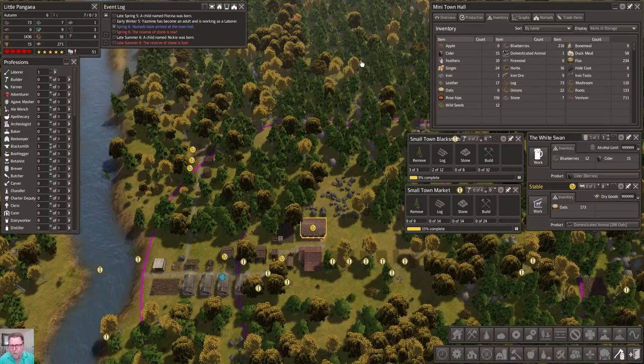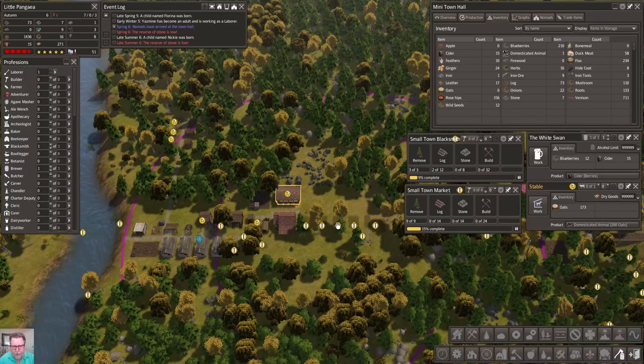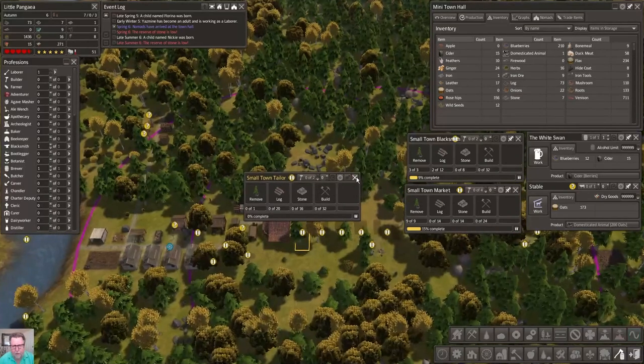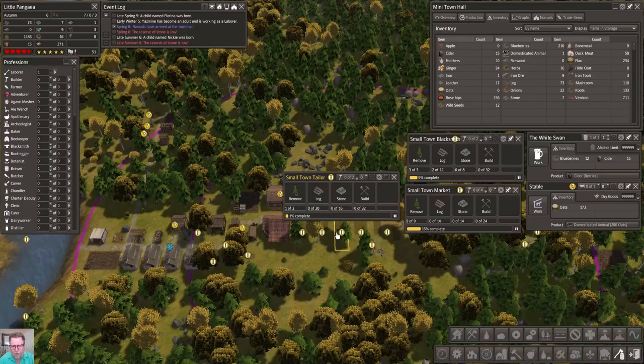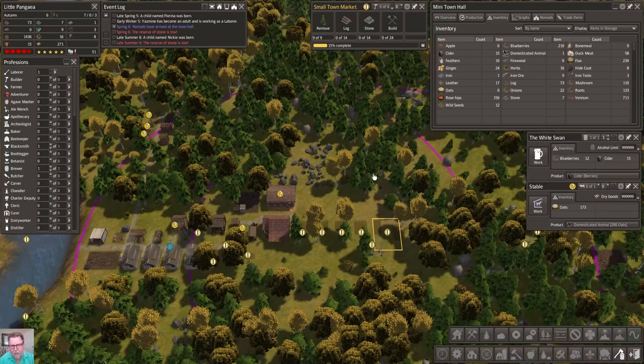Let's get something else built. This is a market - we don't need a market. Are we at a point where we can trade yet? It doesn't look like it. But I want to get the domesticated animals in because the first one I'm going to drop is wool, and the reason I'm dropping wool first is because I want to get started on our fabric industry. I've got another tailor right here, another tailor and another tailor - there's my trio of tailors. And then I've got this one here - my other small town blacksmith, which we're not going to need. There will be a time when we need a second blacksmith but now is not that time.